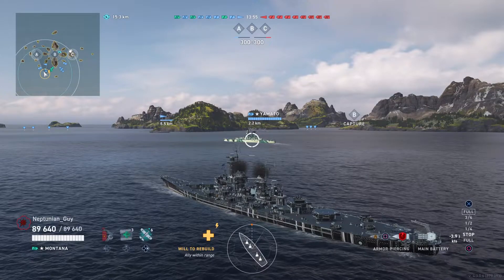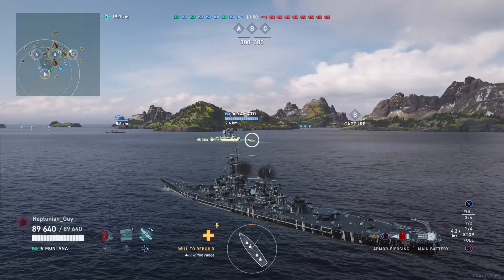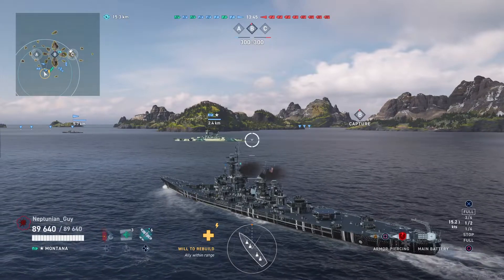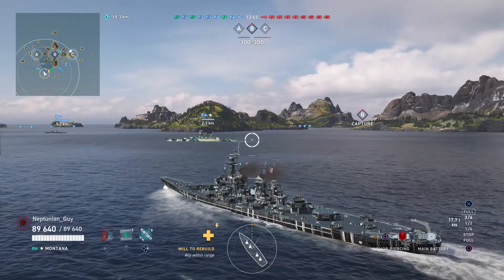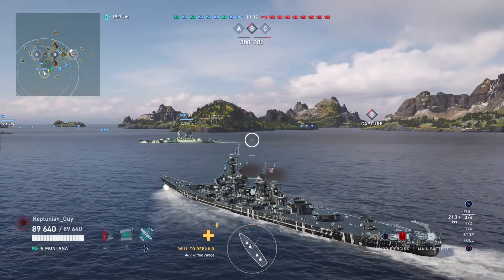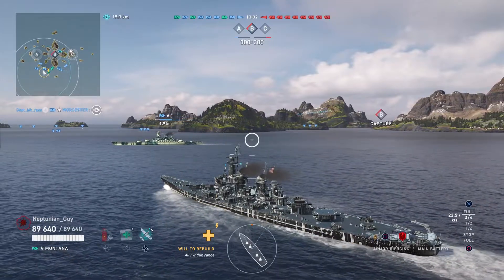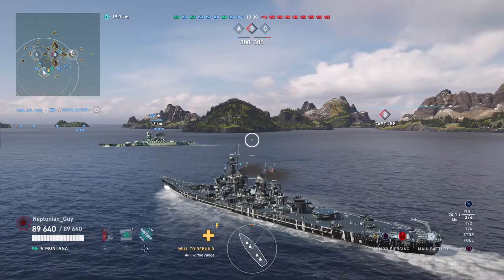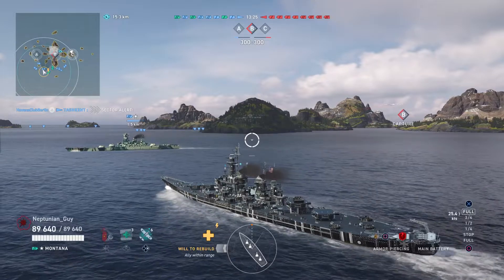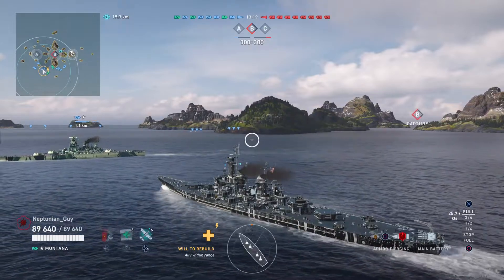One thing we haven't talked about with the Germans is what the destroyer is going to be, because the Z23 has been power crept, so it'd be nice to get a new one on top of it. That ship would be the Z46. It's got 128mm guns, reloading every four seconds - pretty nice. The Z46 is one of the most well-rounded destroyers, with three twin turrets, a total of six guns, similar gun layout to the Kagero.